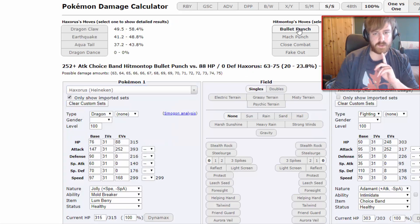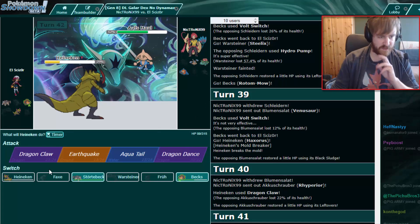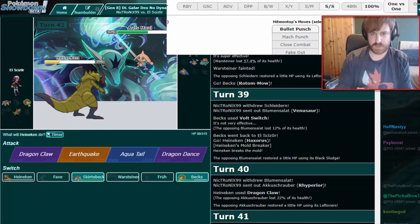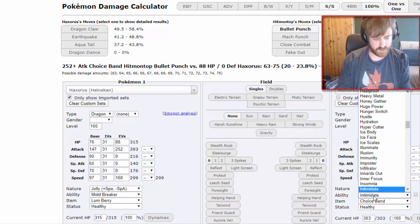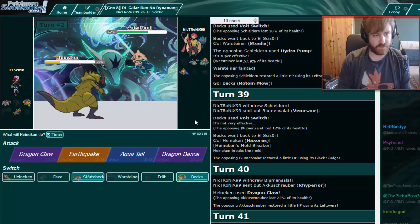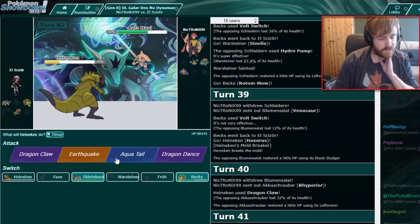Bullet Punch will obviously threaten to kill my Haxorus — he has Technician so it's boosted again, doing at least 30%. So it's actually a roll to kill me if he goes for Bullet Punch. I think the best thing I can do right now is stay in and either get the roll in my favor from Bullet Punch. With Technician factored in that's 30 to 35% — guaranteed KO. So it's a 50-50 — if he goes for Close Combat and I lose Rotom, I go into Terrakion and kind of lose to this thing.